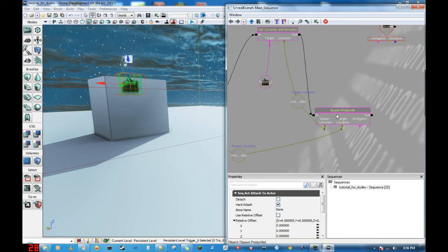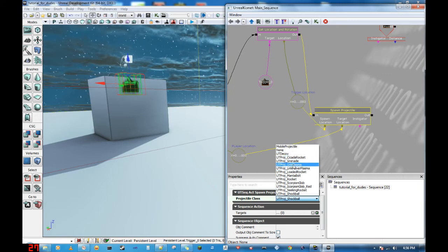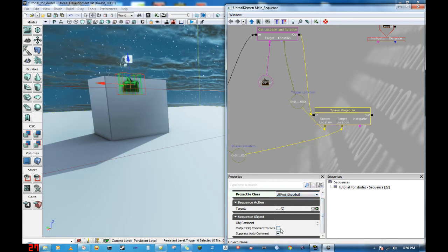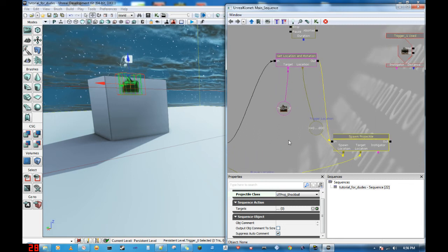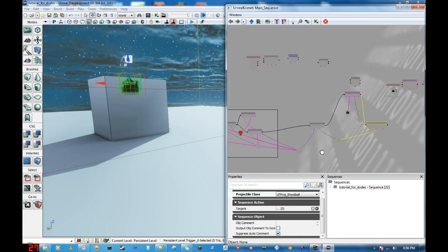Now with the spawn projectile node, there are some fun options in here. You can choose your projectile class. Of course you can make your own, but UT3 already has their own projectiles, so those carried over from the game. I used shock ball, but it's really up to you. The only reason I use shock ball is because it's the easiest one for me to see and feel, so I know it's hitting me. And that's pretty much it. So leaving it just as it is, let's see what happens when I play.